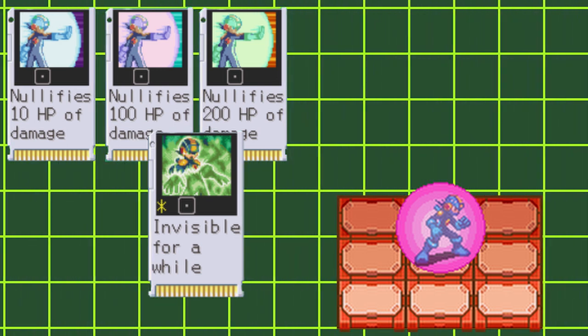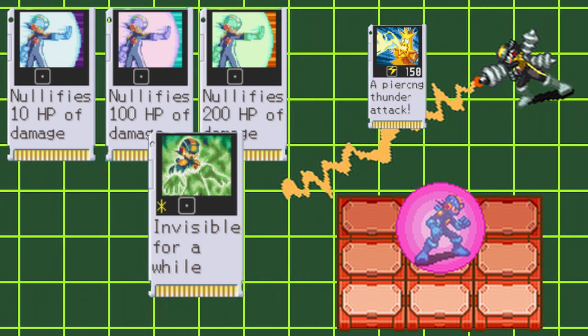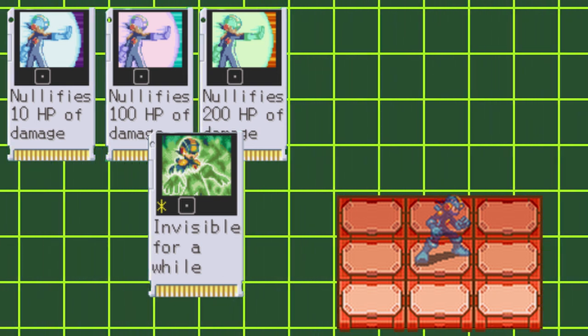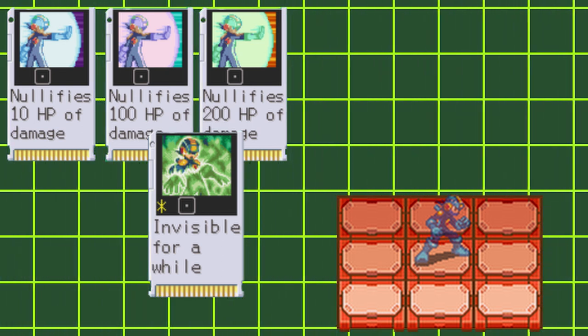But getting hit by lingering attacks, like Leckcross's Thunderbolt or the Doll Thunder chip series, will remove the barrier completely even if your barrier has enough HP to take the hit. Also, while you're in the flashing state, Buster Shots and Beast Buster Shots will hit twice.